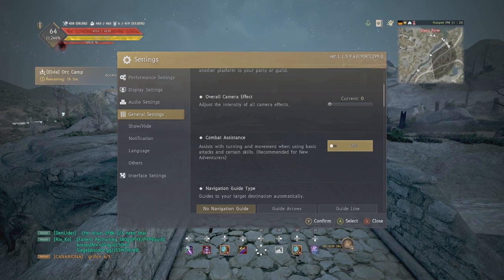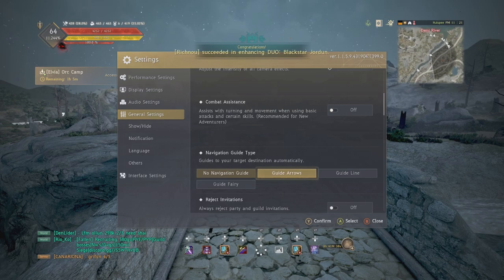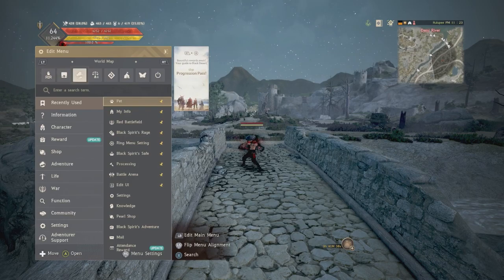By just getting better at the game, that small advantage is taken away because you'll be able to do it yourself. I'm not going to go too in-depth on exactly what I mean because it's complicated, but just trust me — you want that turned off. Navigation is personal preference. I've played the game for a long time so I have mine turned off; I know exactly where I am and where I'm going. But if you do turn it on...